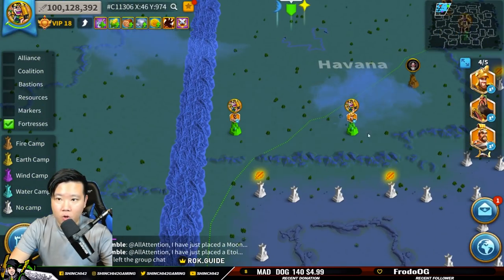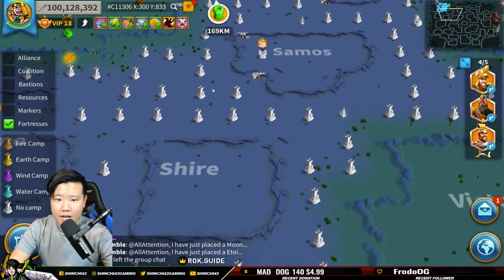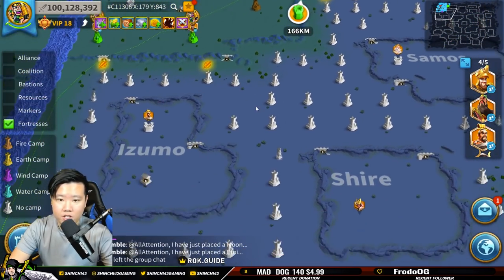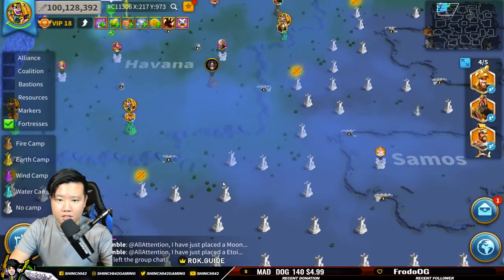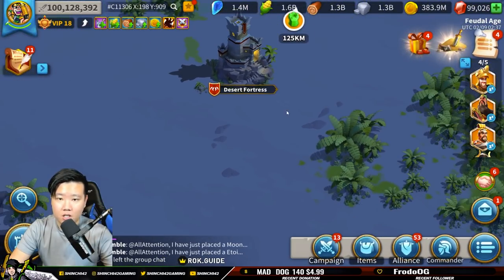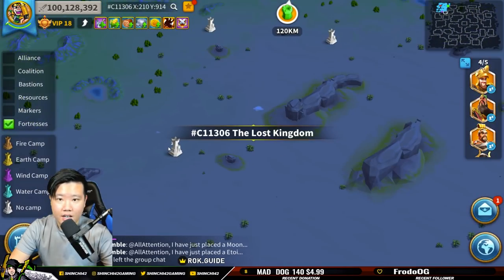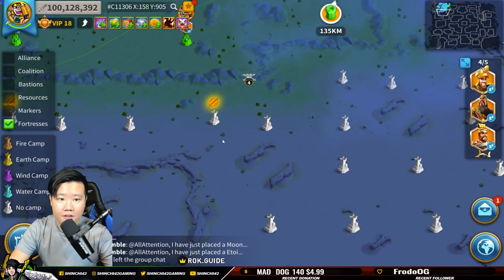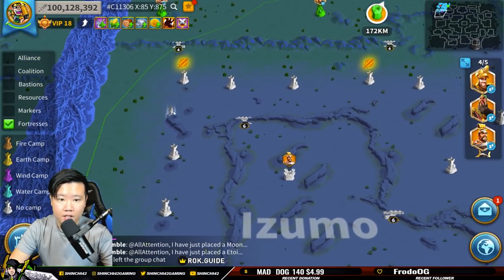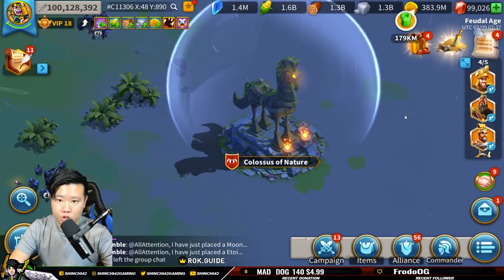If you go out of your area into the next zone — the Sea of Dead, that's what it's called — in the Sea of Dead, they have the Desert Fortress and they also have the Colossus of Nature.